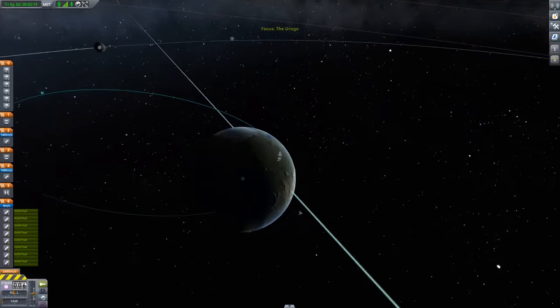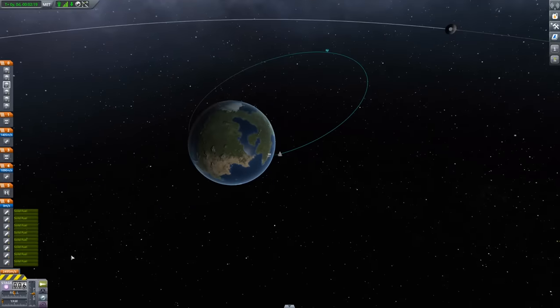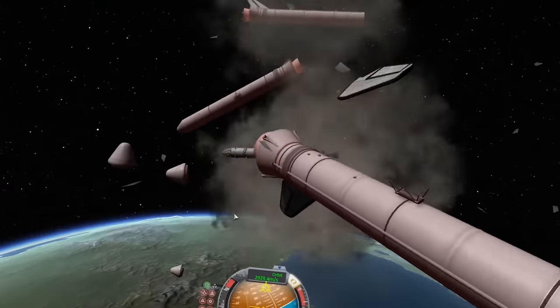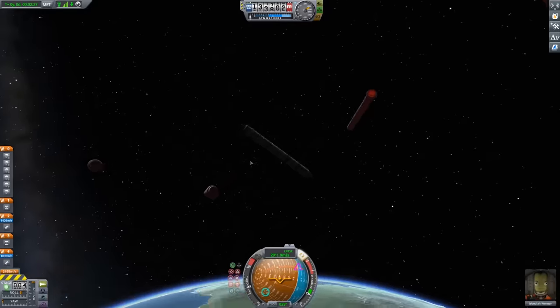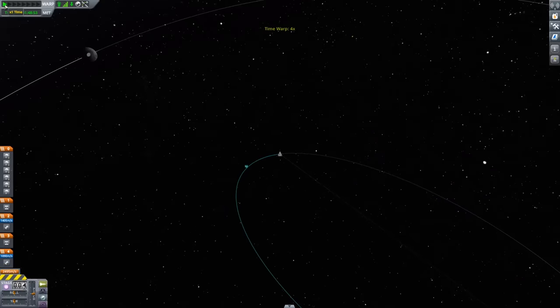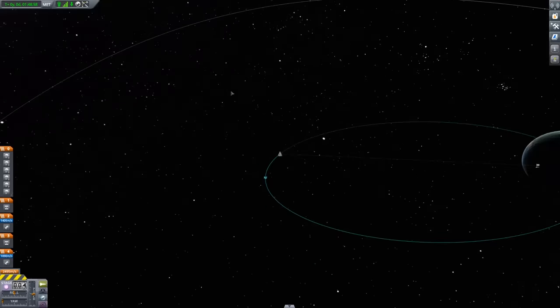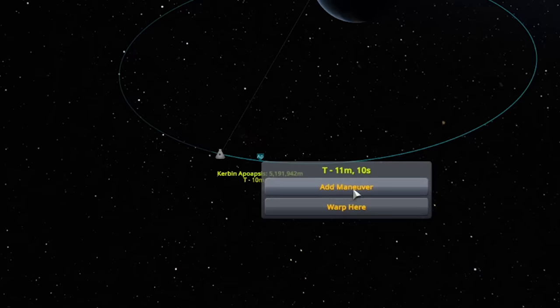Now we're rotating. We are going miles away from space. Let's quickly try and fix this — detach those. Well, that wasn't very smooth. Oh look, we're halfway to the moon! Do you reckon I can just go to the moon? It doesn't work like that, does it? So click on the blue line, click, add maneuver.